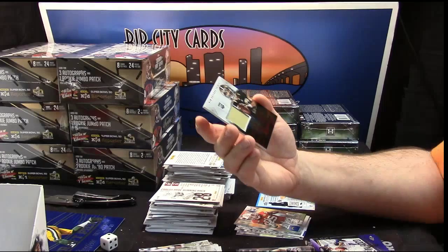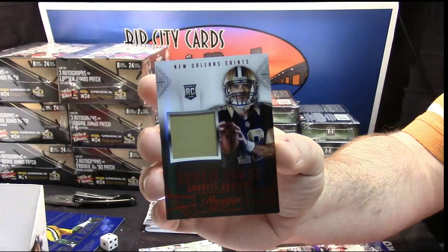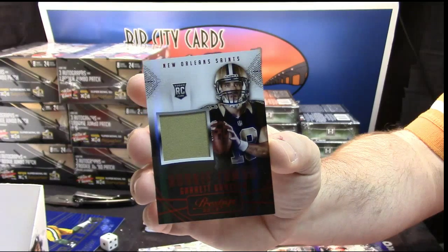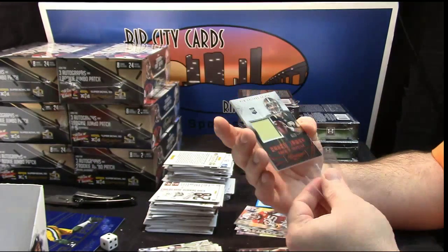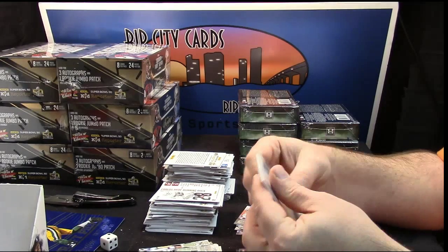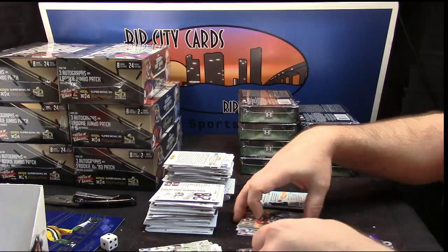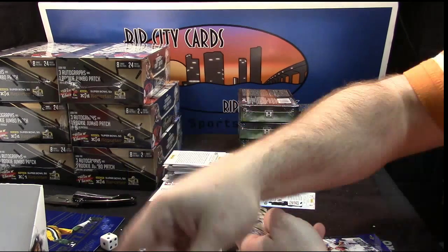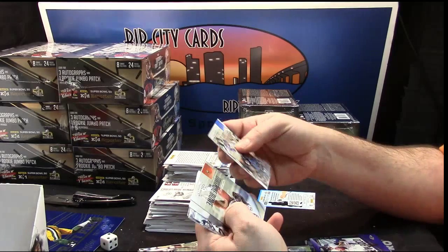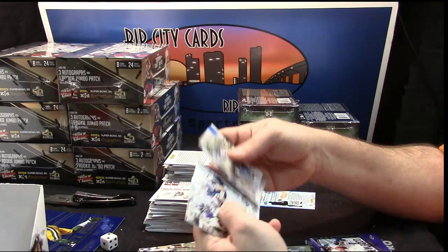Jumbo patch - another quarterback, this time for the New Orleans Saints - Garrett Grayson. Another good one to hang on to probably - get some time behind Drew Brees. Melvin Gordon rookie, Golden Tate, Jay Cutler, Dwayne Bowe, Marcus Lewis, Andrew Luck, Cordell Patterson.